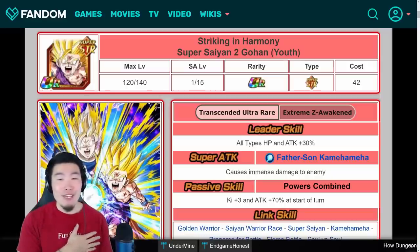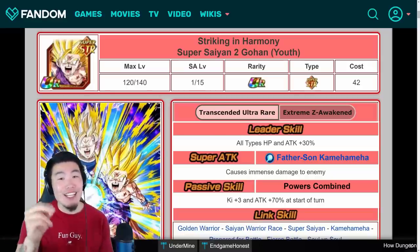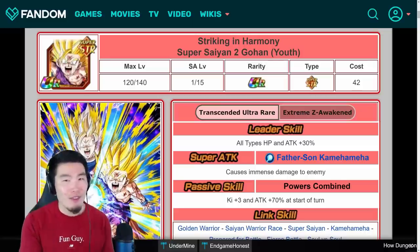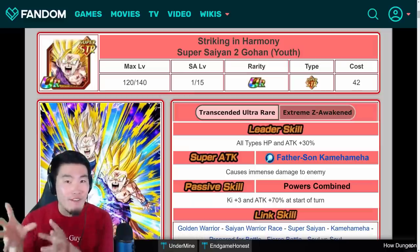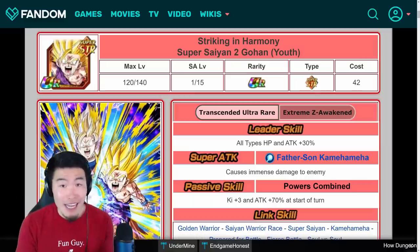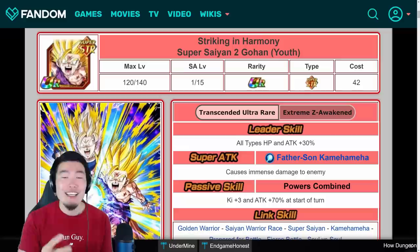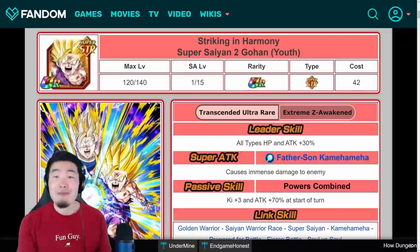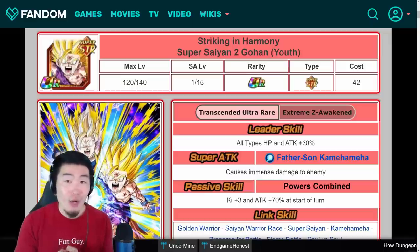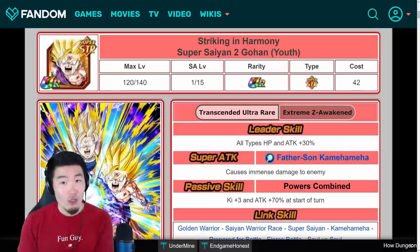Hey, what's up guys? I'm Tiger with Tiger Uppercut Comedy, back with another Dokkan Battle video. The JP data download just came through about an hour ago. Global should be getting the exact same one very soon. And from this data download, we got the details for three upcoming Extreme Z awakenings for part two of the 300 million download celebration — namely the STR Super Saiyan 2 Gohan Youth, the free-to-play TEQ Goku and Gohan, and the free-to-play STR Vegeta and Trunks.